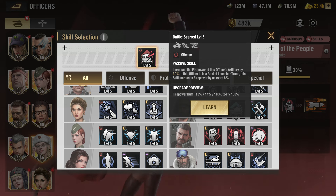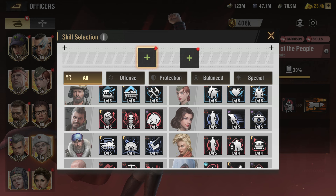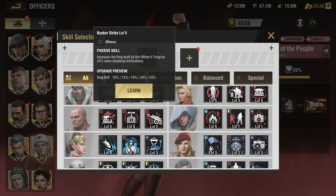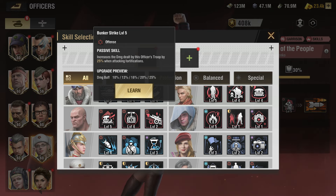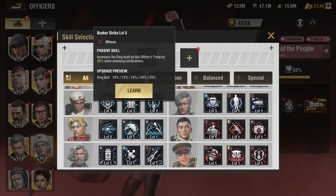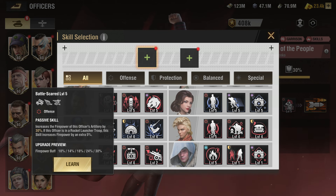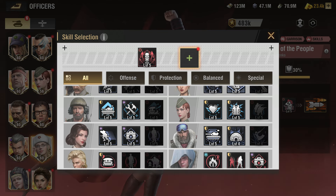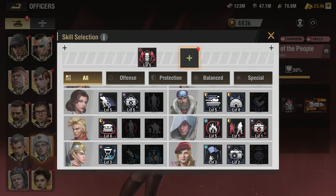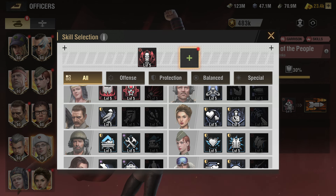So that way this one is free for later. You can put either this one — in the second skill I would look for a level 5 max unit skill at level five. Why level five? Because that's your main unit and you want to have the most power on it. Right here it increases by 30%.